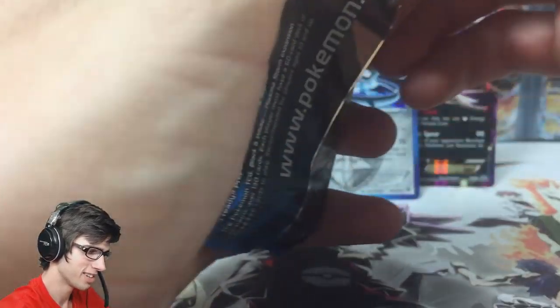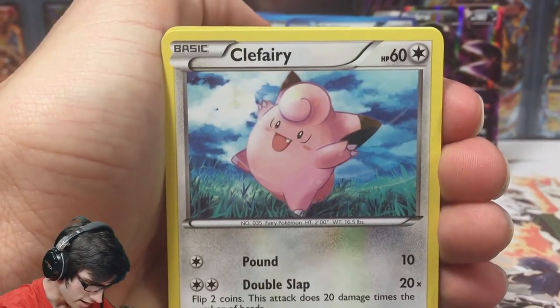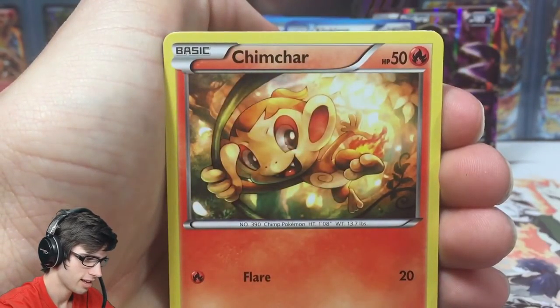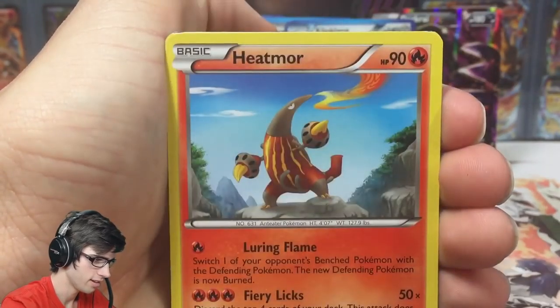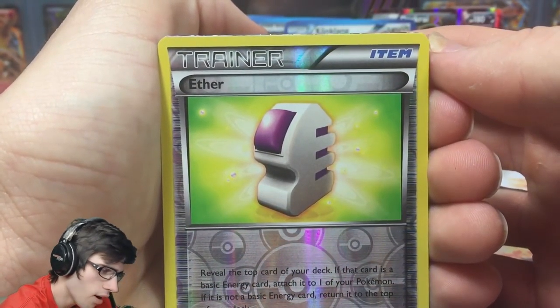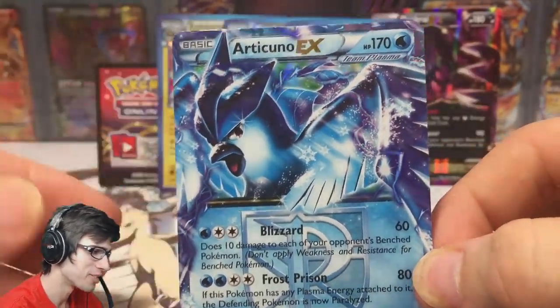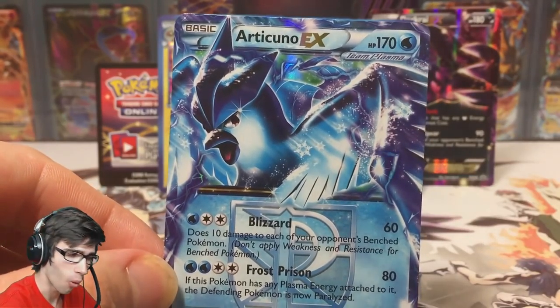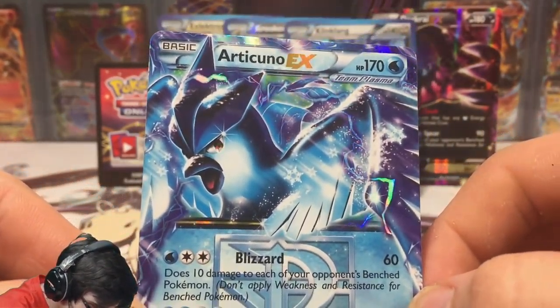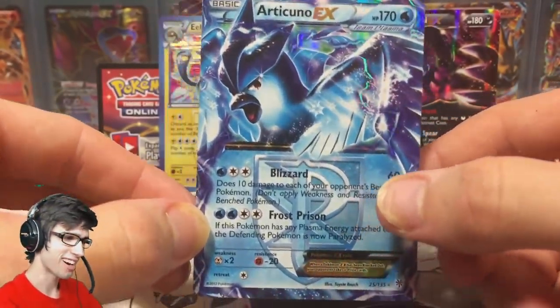So the final pack of this opening — let's see what we can get. We have a Clefairy, Magnemite, a Patrat, Shimcha, Rielu, a Durant, Hedmore, Eldrim once again, and an Ether — that one is a reverse uncommon. And the final card of this battle against Jeff is an Articuno EX! What a way to finish it off — talking about last pack magic! This tin has been absolutely awesome. Articuno EX with 170 HP with Blizzard and Frost Prison. Wow, what a tin!